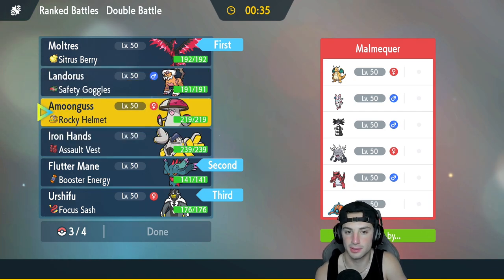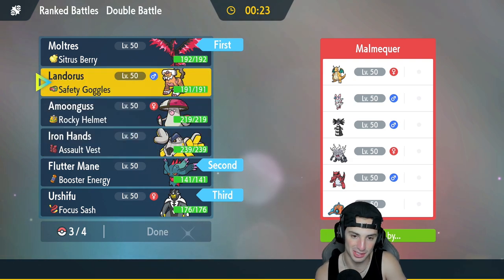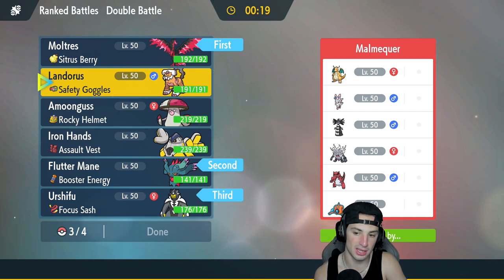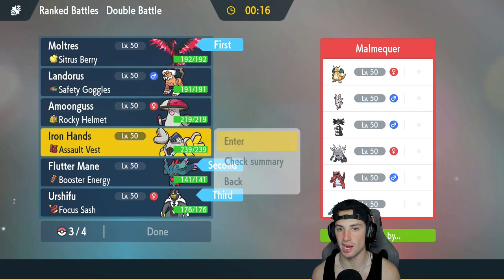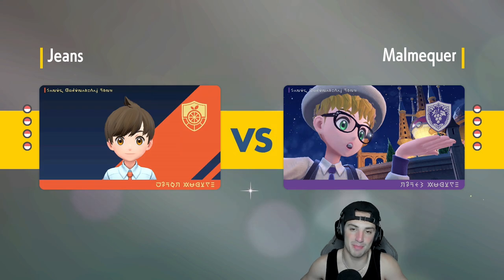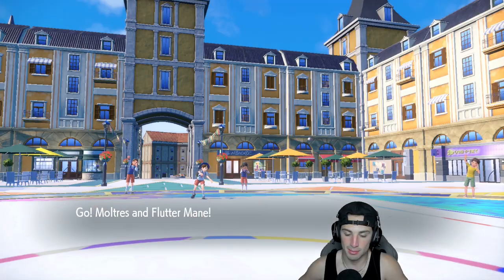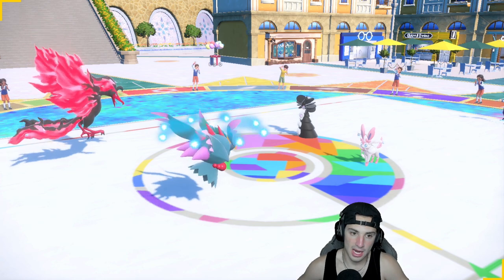I'm going Flutter Mane for the lead, also bringing Urshifu, and then Lando in the back end — or do I bring Iron Hands or Amoonguss? Looking at the team, Iron Hands is not too shabby. Due to a decent amount of special attackers, I kind of want to go Assault Vest with Iron Hands plus we can have Fake Out in the back end. A lot of offense on this team — Flutter Mane, Urshifu, and Moltres really just rip together as a hyper offensive core.